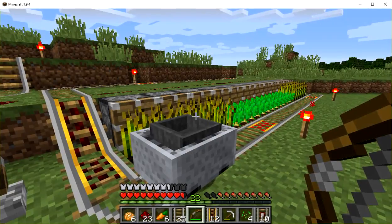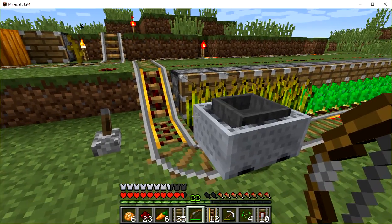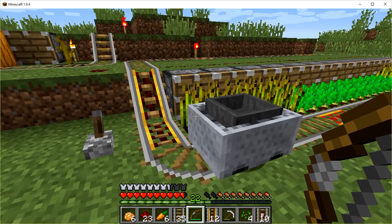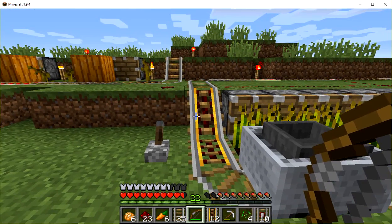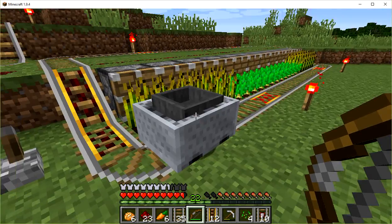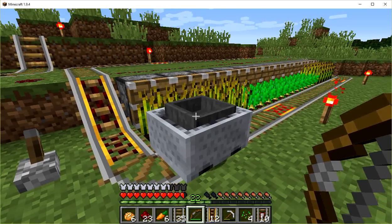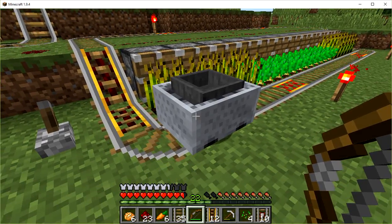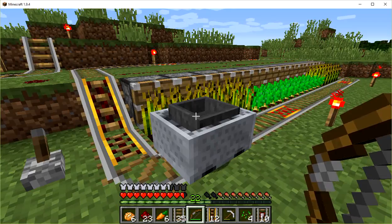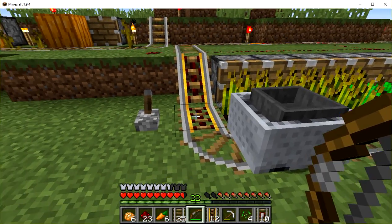Roger Dodger, this is MC Codger saying welcome back. We have got a little bit of automated farming going on here with the things that we made in the last episode. Remember we made golden rail, we made rail, we made detector rail, we made redstone torches, we made a mine cart and a hopper. Now if you take your mine cart and your hopper and put them just one on top of the other in your crafting table, it will give you a mine cart with a hopper in it, and that's what we're going to use here.